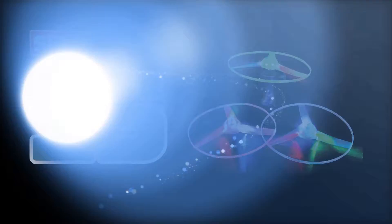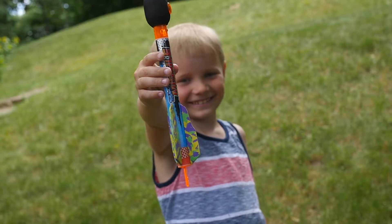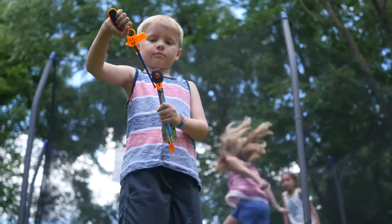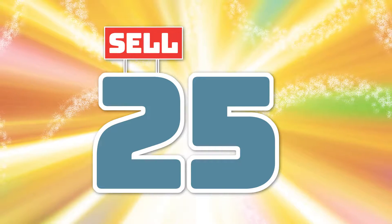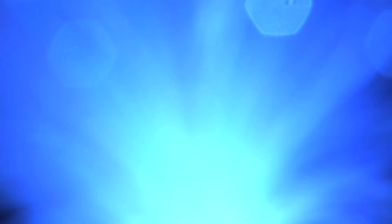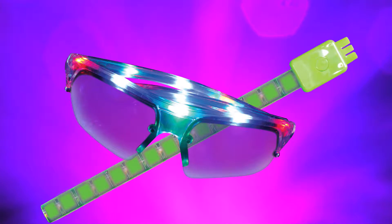Sell 15 and get the light up flying disc. Ta-da — can you say 20 items? When you do, you get this whistling light up rocket. Remember, you get to keep all of the prizes you've earned so far. Oh yeah, we've reached the 25 level — look at these cool LED glasses and flash band bracelet. You get them both.